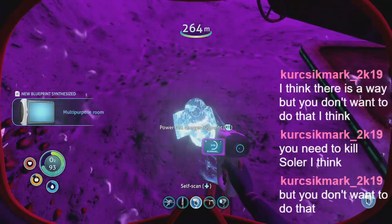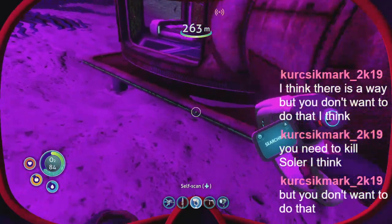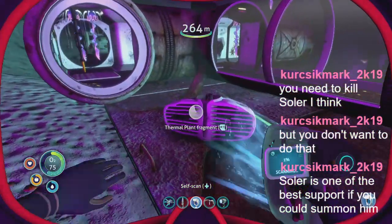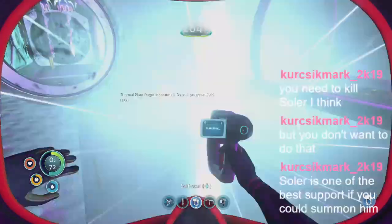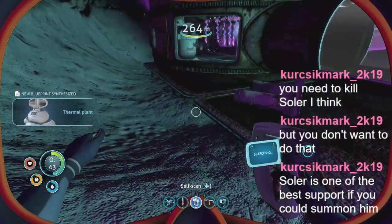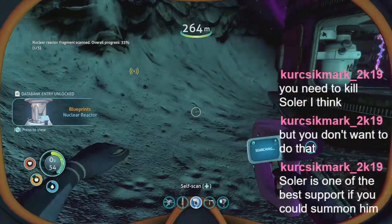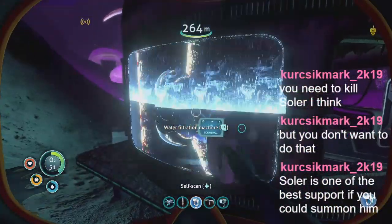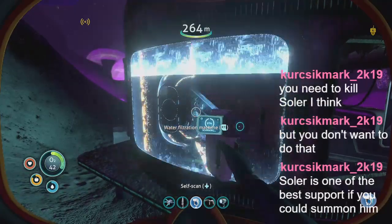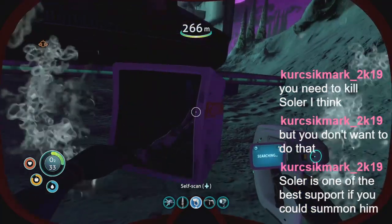Power cell charger — so that'll give us the ability to recharge the power cells for the Seamoth. That's the thermal plant. So that way if we get somewhere with high thermal, we can use that to get power. Nuclear reactor fragment — that's one you can put inside of the multi-purpose room. Here's the water filtration system. Maybe this will be the last piece of the stasis rifle. Yes! So now we can build that if we want.